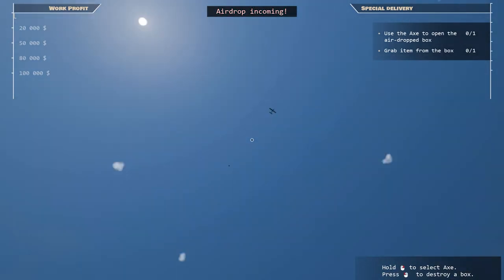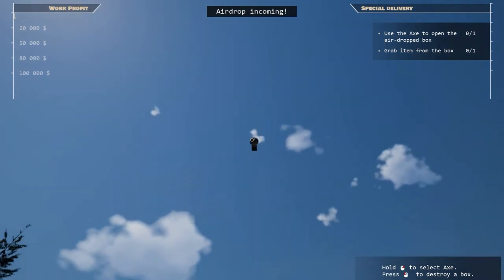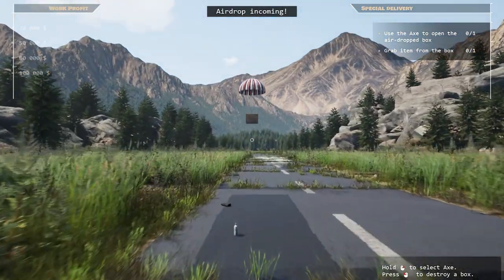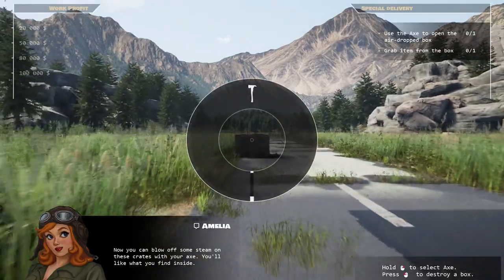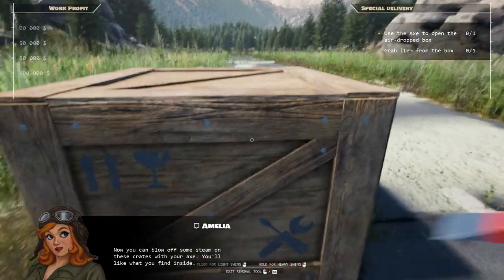What is that? Some kind of an airdrop. Ooh, there's a loot crate flying down over my head. Now you can blow off some steam on these crates with your axe. I'll smash that to pieces, thank you very much. Here's Johnny!